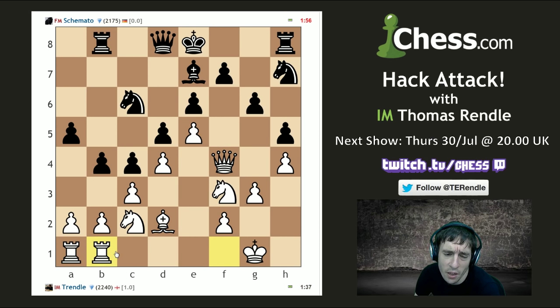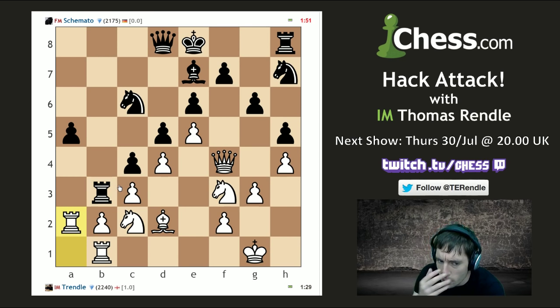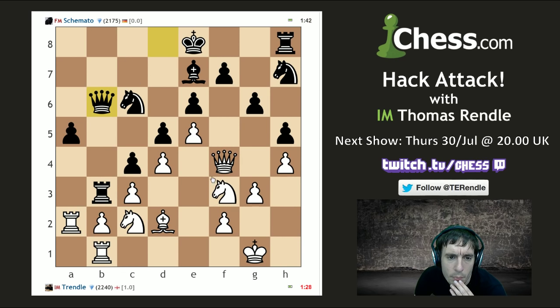I think I want my rooks here and here, since the f-file is hardly likely to open up terribly quickly. I think that was the right call because now it turns out my rook is actually useful on a1. If I go to e3 then I might look a bit silly — let's just go Ra2. Am I getting ready to go Na1 and b3? I don't know — really searching around for a plan at the moment. Qb6.